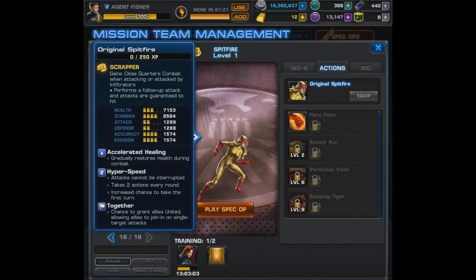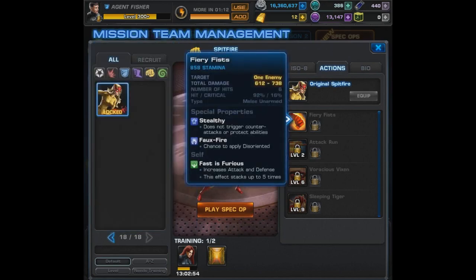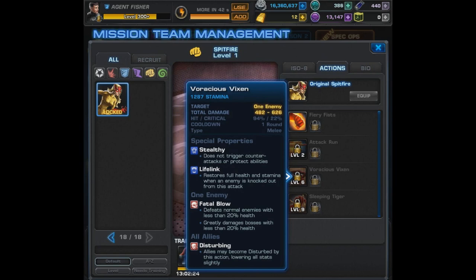Last but not least, it's the original Spitfire. We already saw her incredible passives — now let's hope her abilities are good as well. We begin with Fiery Fists, an unarmed melee attack that is stealthy, has Faux Fire giving a chance to apply Disoriented, and grants herself Fast and Furious — an increase to attack and defense that stacks 5 times. Next, for her level 2, it's Attack Run: an AoE attack that is stealthy, has Faux Fire, and applies Tenderized and Open Wound. That's a pretty awesome AoE attack — Open Wound could be incredible depending on who you face.